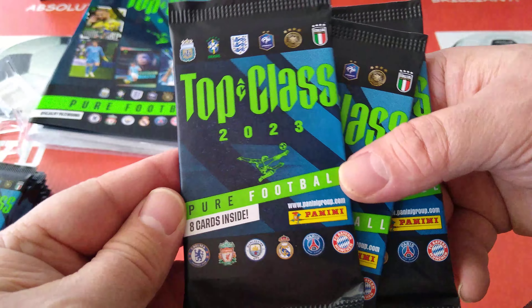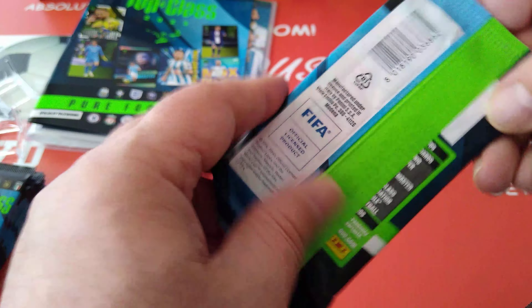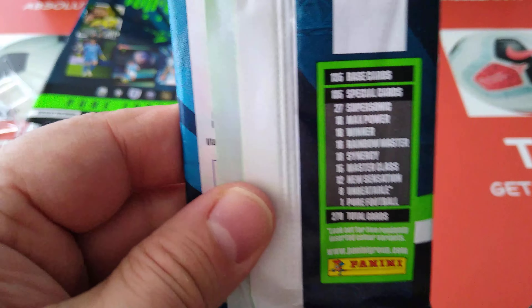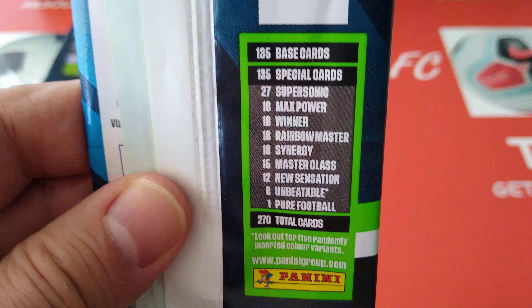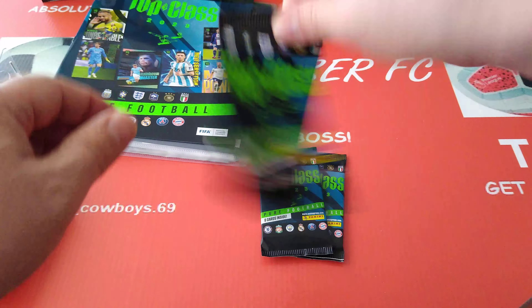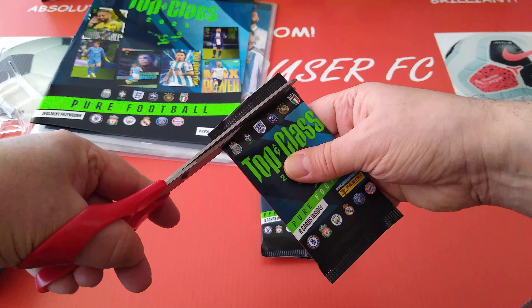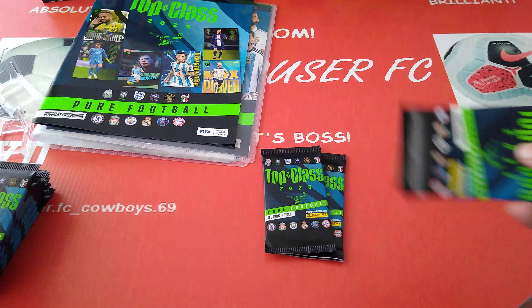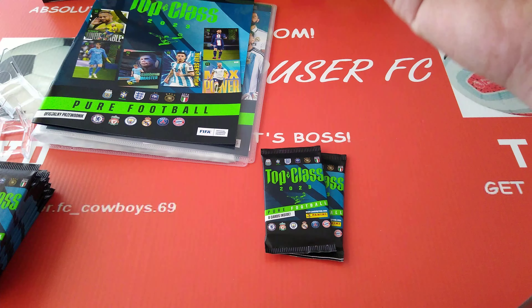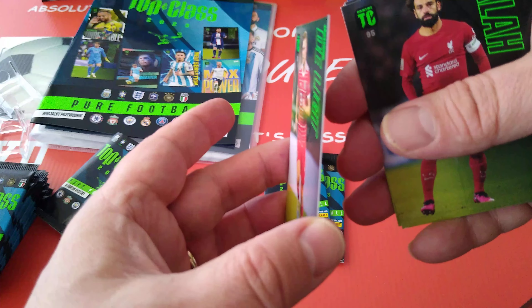The packets all look the same - just Top Class with the 12 teams represented in the collection. No odds listed. 1-35 base and 1-35 special cards. Let's see the colour variants - they're calling them colour variants, which are the parallels. Let's see what we're going to pull. These cards are thicker than your regular cards.